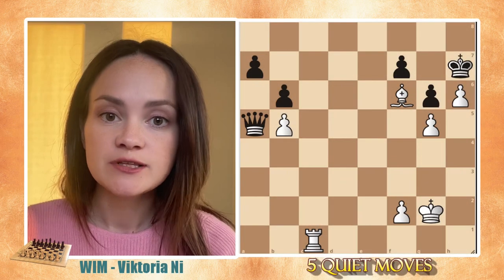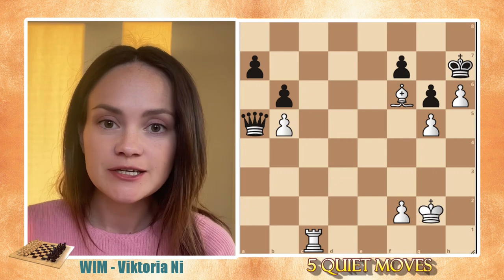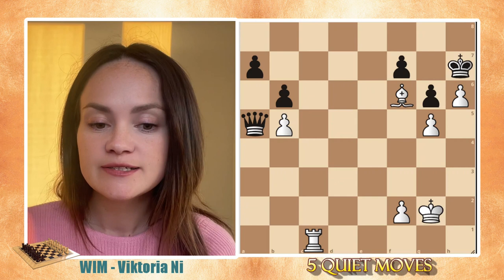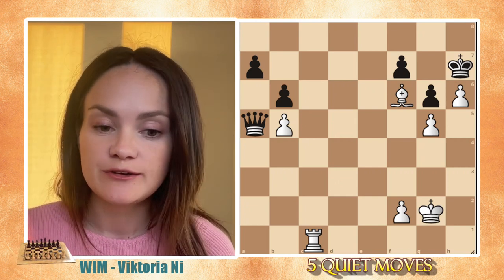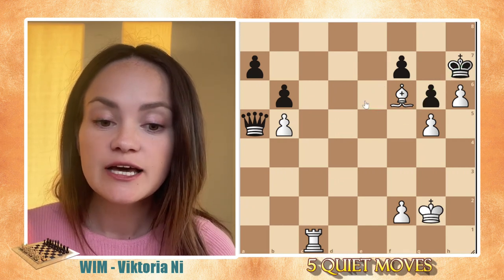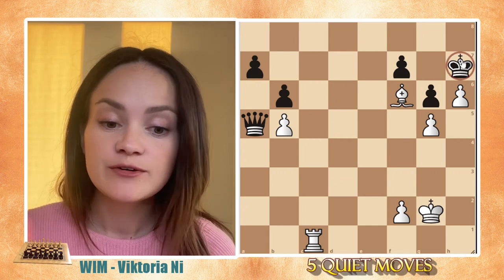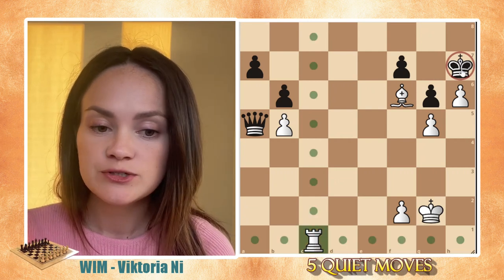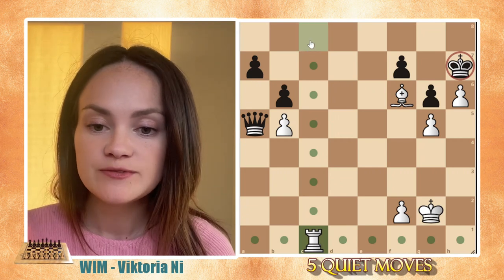We are going to look at five different examples of white moves. Not always is the check the best move or the winning move. Up here we can see that black is up a queen, so they might have a better position if the king were located somewhere like f5 or e6. But in this position, the king is quite stuck on h7 and checkmate is coming very soon. So we are looking for a way to bring the rook towards the king, and the best move will be rook to c8.